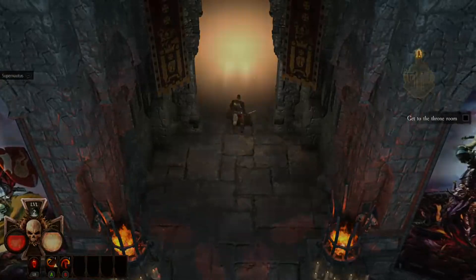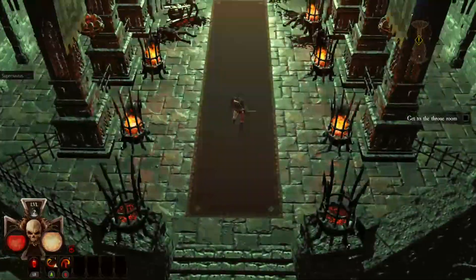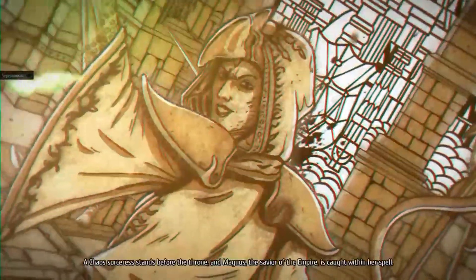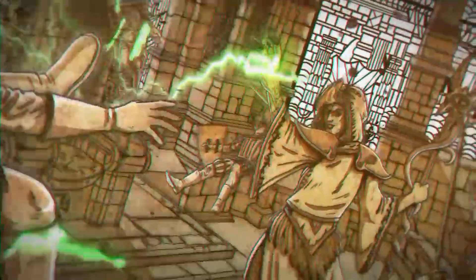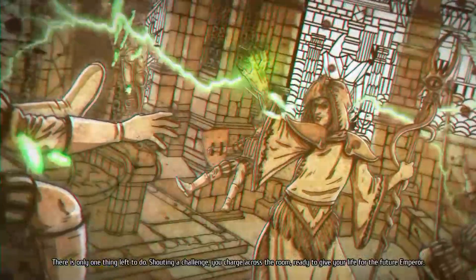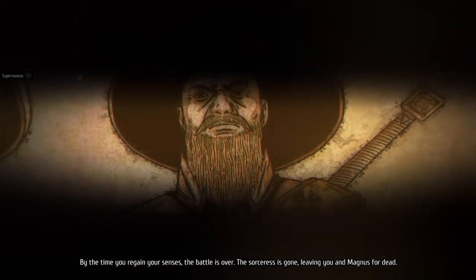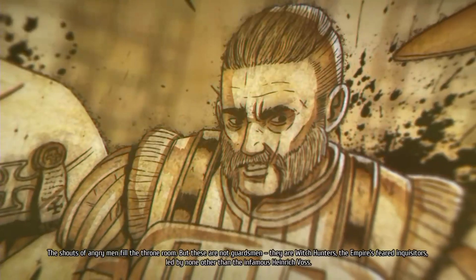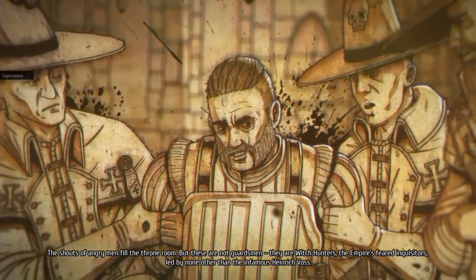Let's get to the throne room. We've got to the throne room — foul chaos sorcery! Magnus, the saviour of the Empire, is caught within a spell. There is only one thing left to do — shouting a challenge, you charge across the room, ready to give your life for the future Emperor. The sorceress is gone, leaving you and Magnus for dead. The shouts of angry men fill the throne room — witch hunters! They just missed the witch, didn't they?